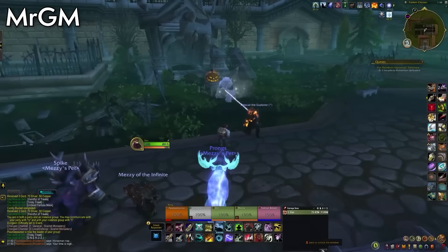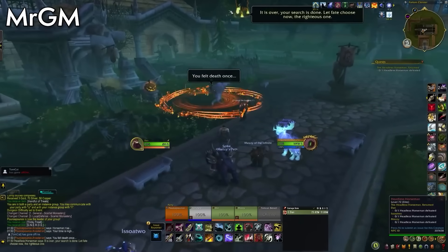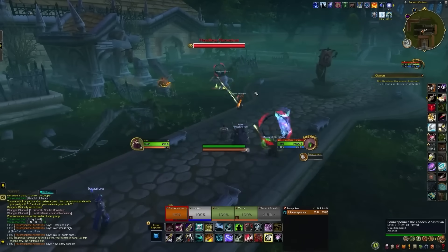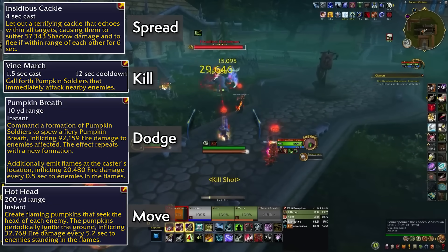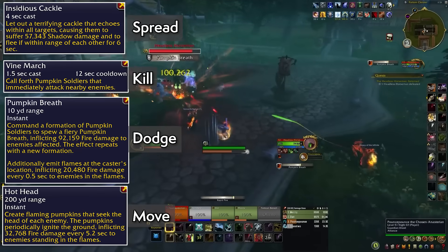Now let's go back to the Headless Horseman encounter. Getting into it via queue should follow the same rules as the likes of the Crown Chemical or the Corrin Direbrew encounters. It's been totally redone to be two kinds of fights. One is very straightforward, with mechanics to spread out for and avoid — circles, breaths, and some adds, that sort of thing.